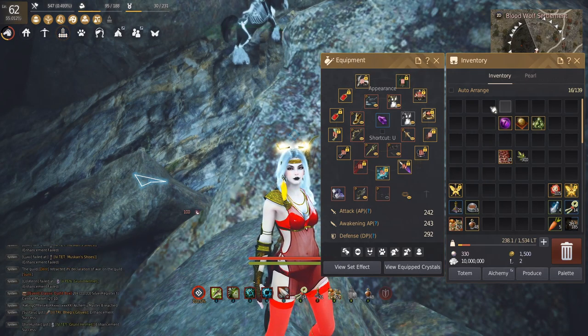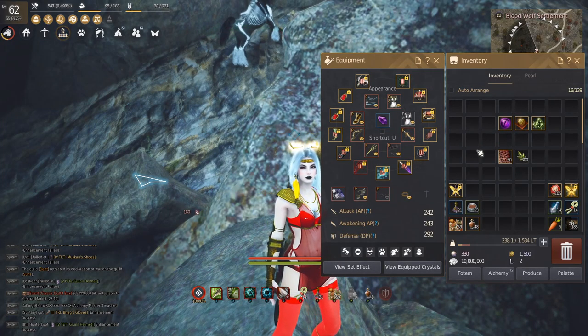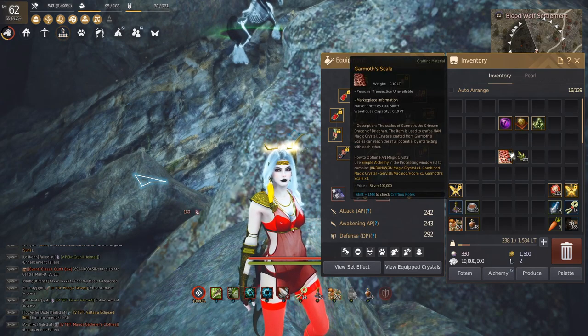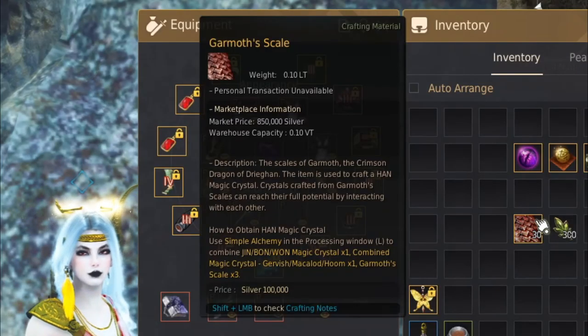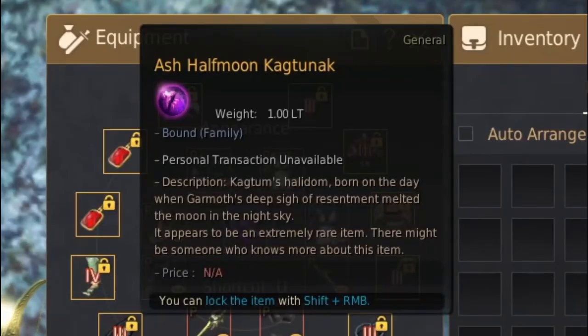I organized them into two different groups. The top three are pieces that you're gonna randomly find from grinding, and these bottom two are the farmable pieces that you're gonna get pretty easily. You're gonna need 30 of the garma scales — these you're gonna find in the Blood Wolf Settlement, which is actually where you're gonna be looking for this piece as well.